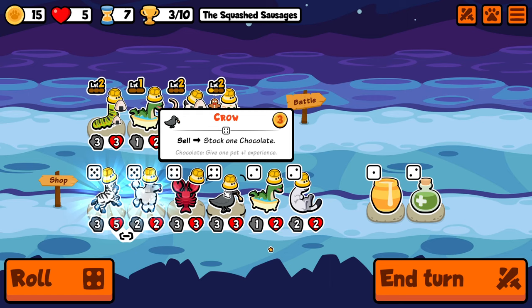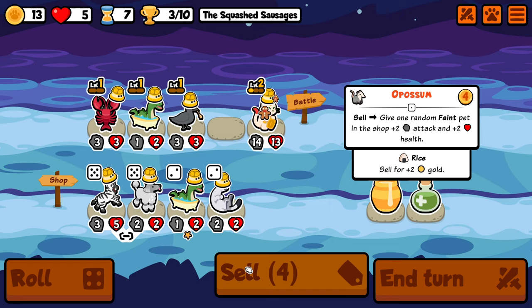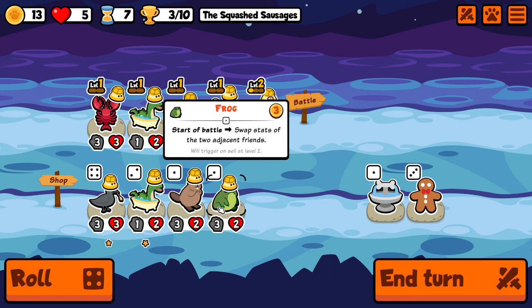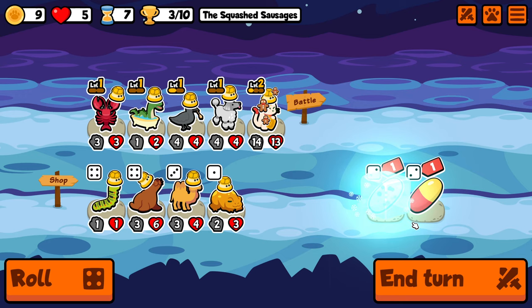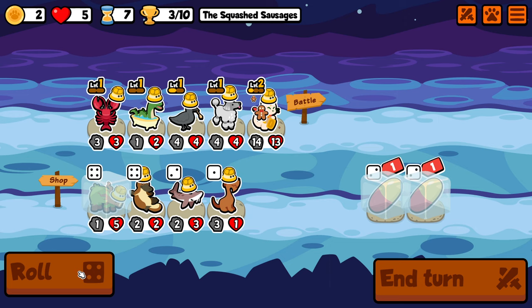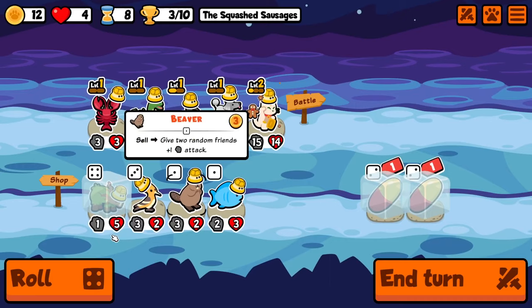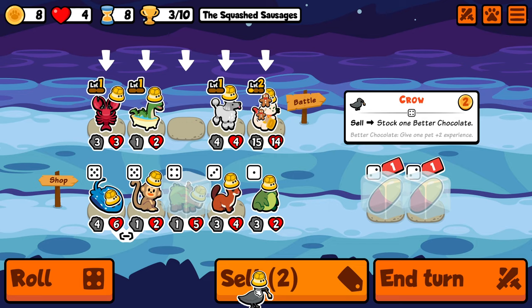We find a poodle in the shop, so we are going to take that for the sake of comparison with the rootling that we are going to pick up. We are also going to take a lobster because that is going to give the poodle some nice starting stats and also buff the HP of the rootling a little bit once we find it. We do find a sea lion in the shop but I am hardcore rolling for the rootling instead, and we finally find it. I am hoping to see a level 2 crawl that I can sell and buff the rootling up to level 2 immediately. For now we are just going to abuse the power of the lucky cat, but it does 2 for 1 and it's still not good enough for us to win because their backline is incredibly strong.